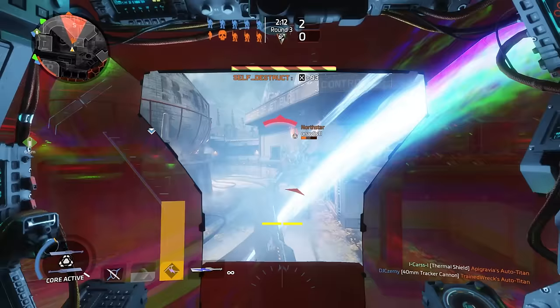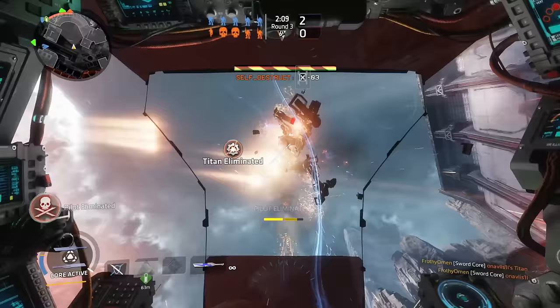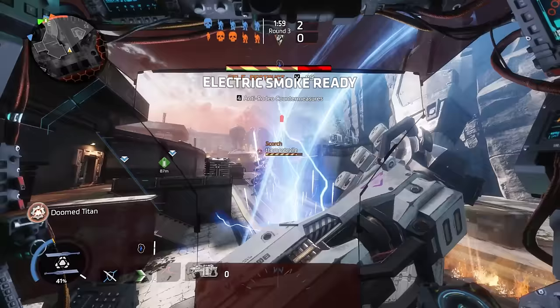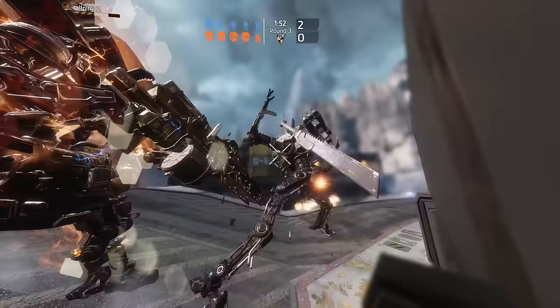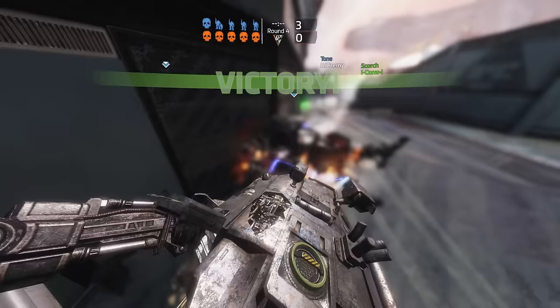blocking right in their face as they are slowly whittled away by the electric smoke. Applied perfectly, you can body block them into this AoE damage and put them in a really annoying situation very quickly. You can even drop electric smoke while you're in the middle of a phase dash — it will appear in the real world and does not get lost like some other projectiles will.